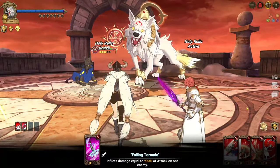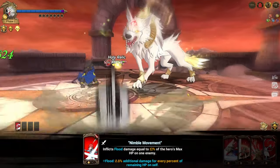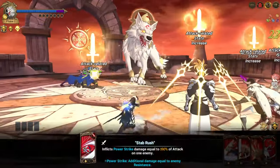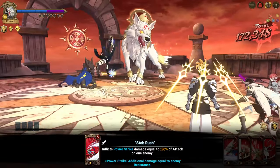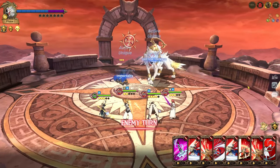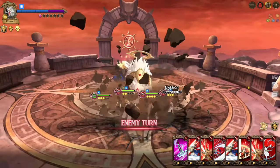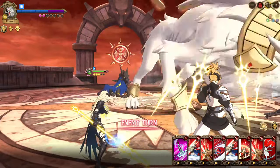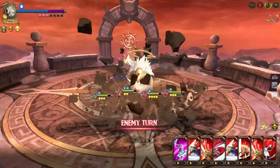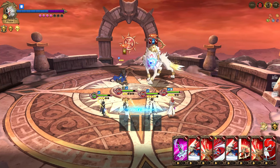One benefit of running Reinhard is his passive roulette. Here he got the evasion passive — one of the worst ones since the boss doesn't really target him. But he can get the all-stat bonus or the 50% damage increase bonus. He doesn't take much damage anyway because I think they target Bronhild for whatever reason.